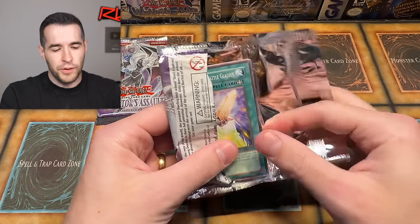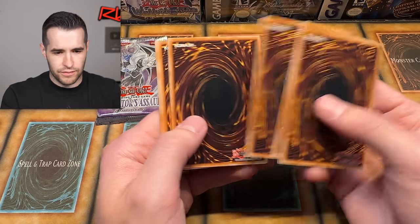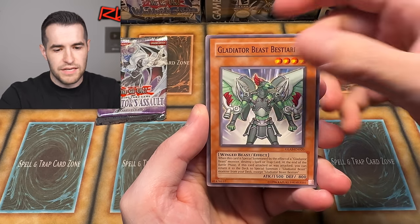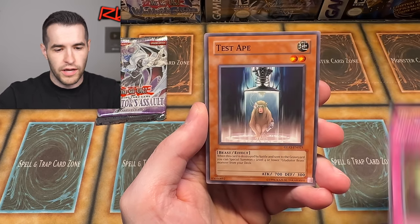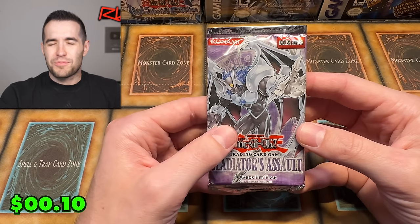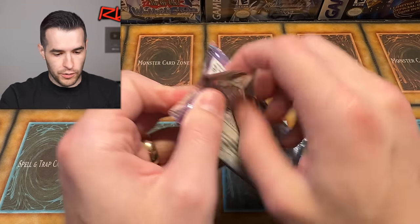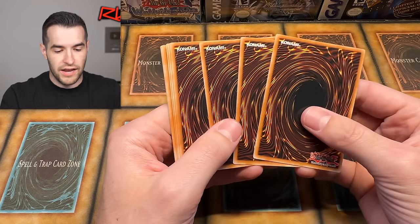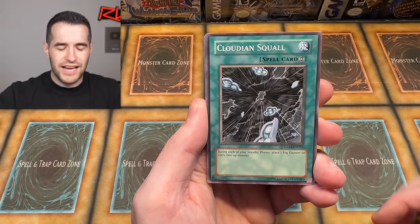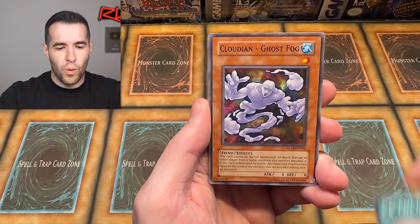If you go to the price guide, half of them are listed at first edition, half at unlimited — it makes no sense, it's really weird. Three from the back I think is right. We pulled: Stealth Roid, Perry, Gladio Beast Hoplimus, Gladio Beast Gladius, Bestiary — give us that Magic Formula — Detonator Circle A, Test Ape, Cell Explosion Virus, and Gladiator's Returns. Not really surprising because Gladiators Assault is pretty brutal — it's really hard to get good pulls.